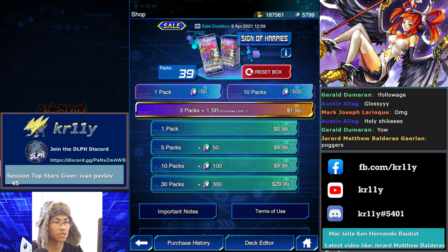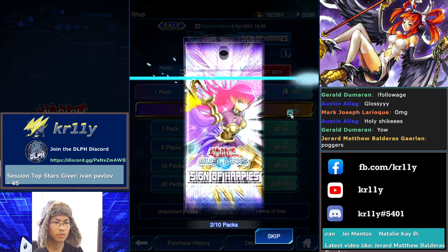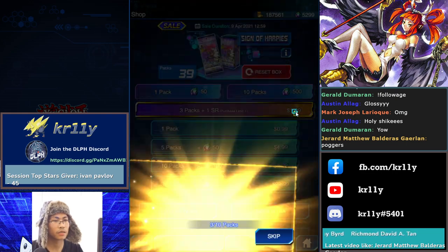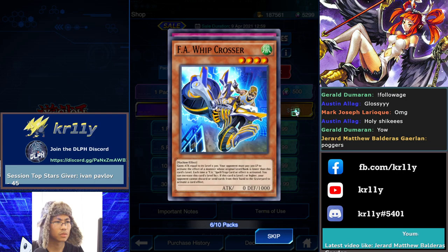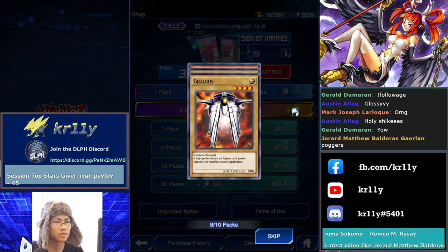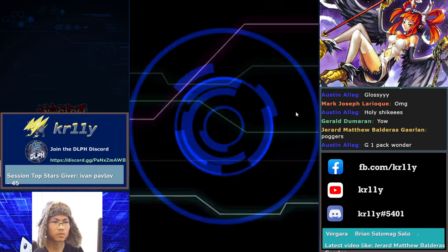Channeler is still there, Harpy Lady is still there. 10 packs — Fog King, okay. Thank you, first copy. BES — that's the abbreviation of my elementary school. Alrighty. 10 packs.